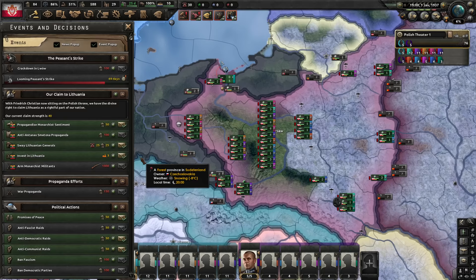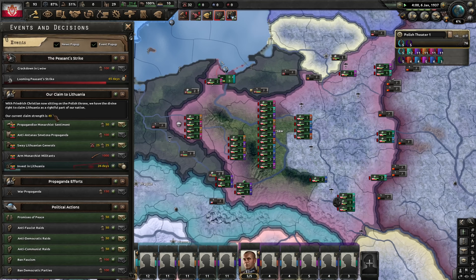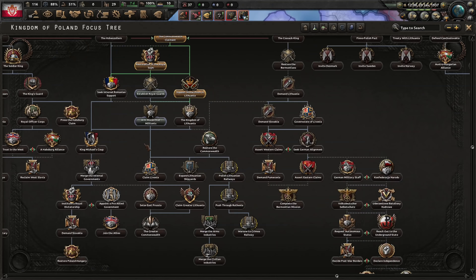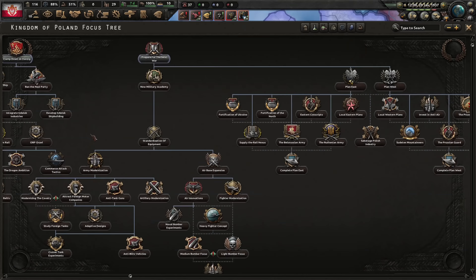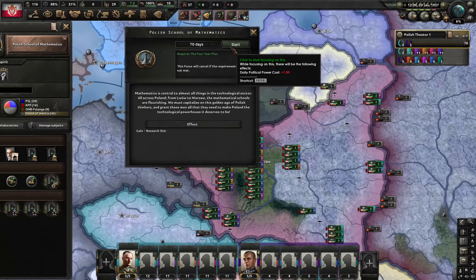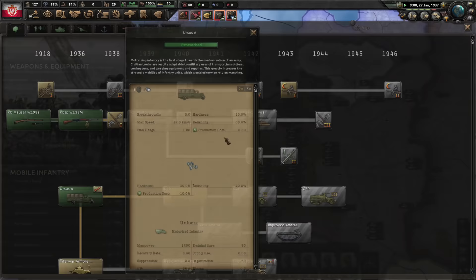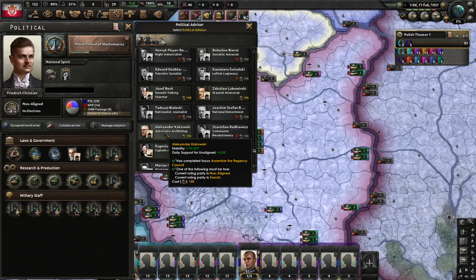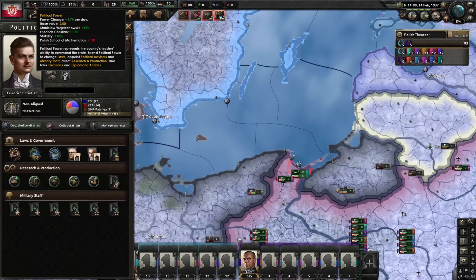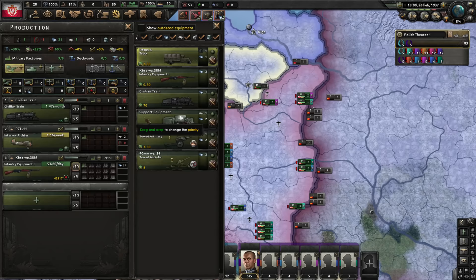We need 80 support to start the focus that will subjugate Lithuania, but it's better to raise monarchist support to at least 90 before starting, because if we're at 80 and they reduce monarchy support our focus will cancel and progress will be lost. Agrarian reform complete. Maybe we'll benefit more doing the extra research slot now before continuing. This way we can limit ourselves to only investing in Lithuania. Let's get the autocratic archbishop — that'll bring stability to 100 and give some extra political support for our party.